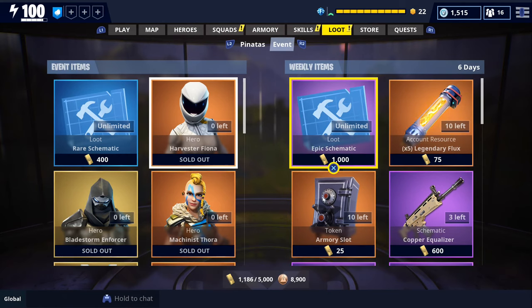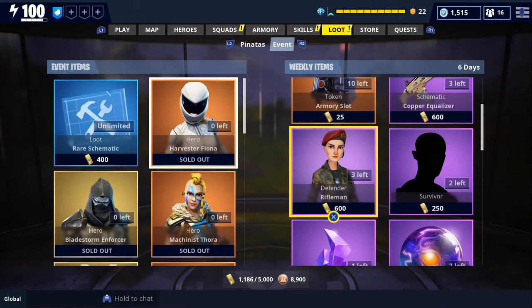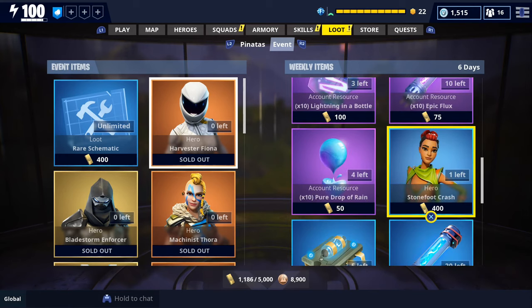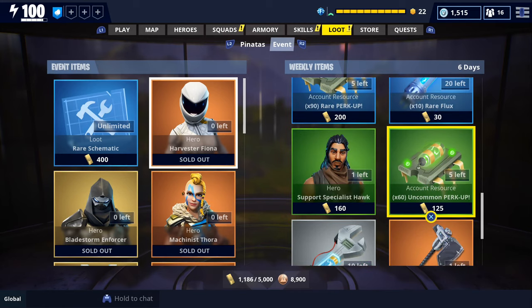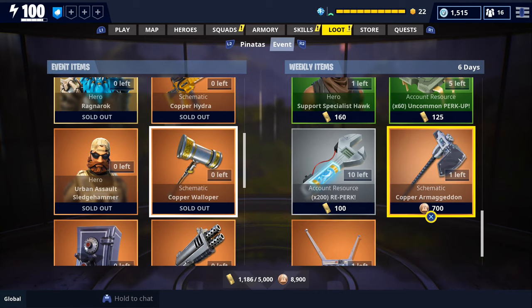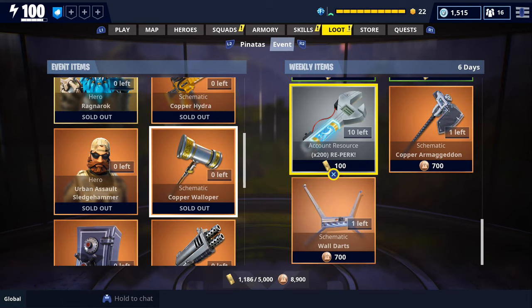The second thing I wanted to go over was the new items added to the weekly store. We got legendary flux, an equalizer, armory slots, some epic defenders, epic survivors, evolution materials, Stonefoot Crash — one of the heroes we haven't gotten gameplay with yet — rare flux, perk up, Support Specialist Hawk, reperk, a legendary Armageddon, and legendary wall darts. If you don't have a legendary version of wall darts you're going to want to get those.